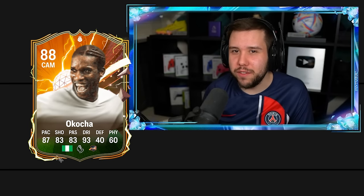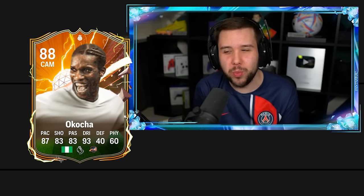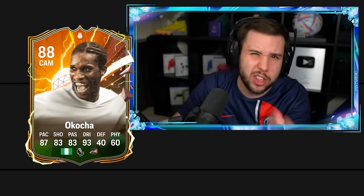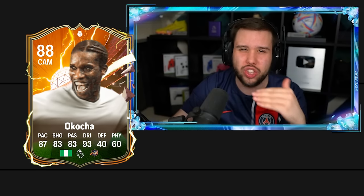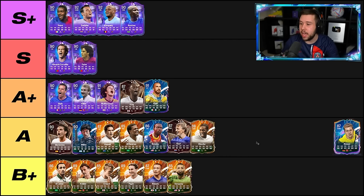JJ Okocha — another one of those players that I cannot believe has not received a promo card. A Foot Fantasy for this guy would have been crazy. I think he had a Foot Fantasy card last year, so that's maybe why they didn't do it this year. He's still okay — shooting wise, that's the thing that really lets him down. The shooting ability is just not on the level you want, but dribbling wise still there and pace is nice as well. I'm going to put JJ in the A tier.